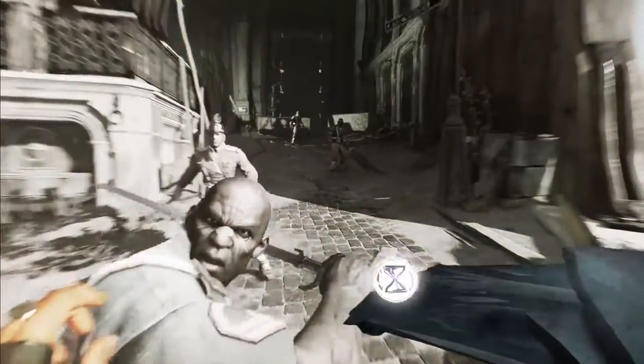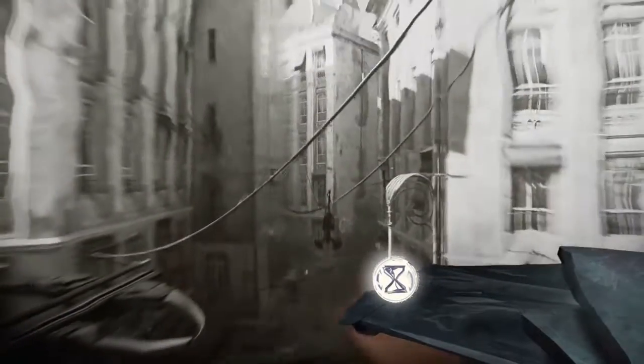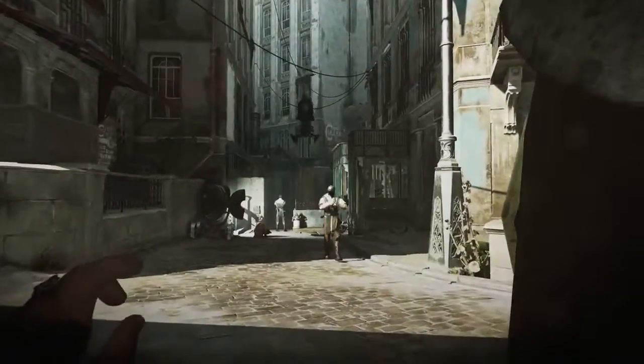One of Corvo's classic powers that fans absolutely love, because it's so crazy over the top, is Bend Time. Initially he has the ability to slow time, and then he can upgrade it so he can stop time altogether. This time, we also allow you to spool time forward a little bit — pressing a button or pulling a trigger, you can allow it to advance until things get exactly into the position that you want. It's very powerful.